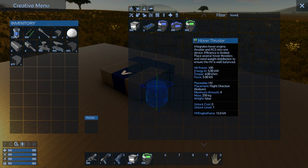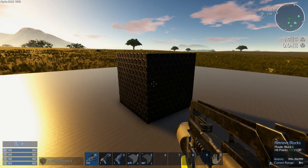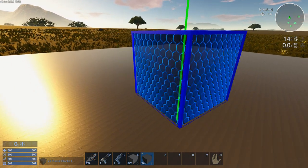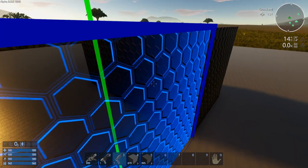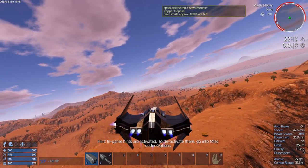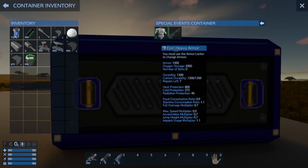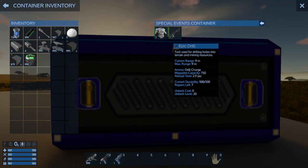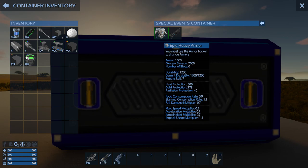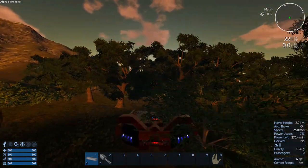A new hover RCS thruster engine for early HVs has been added. New plastic blocks have been added to allow you to decorate with blocks internally without affecting the overall mass of the build too much. A new detector has been created for small vessels, which works just the same as the detector for hover vessels. A new epic drill and epic armour has been added along with a special events container that can be added for a limited time to structures. Plants and trees can now be destroyed by vessels once again.